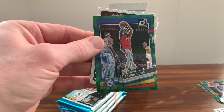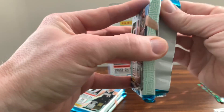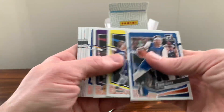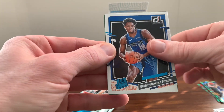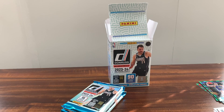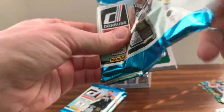We got a green Tobias Harris and a Kuzali on the Great Expectations. It always makes you feel a lot better doing a video whenever you finally see the Wembanyama come through. There's the Olivier Prosper. We got a Max Christie on the green, and we got a Luka on the Franchise Features. I'm wondering if they've got one for each team — it would make sense if they did.